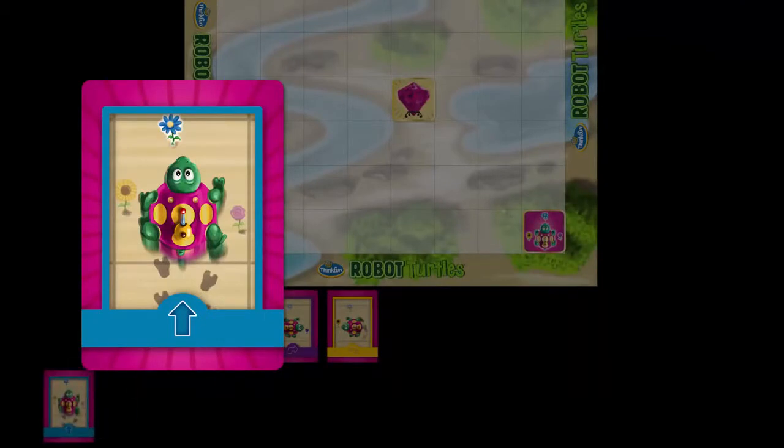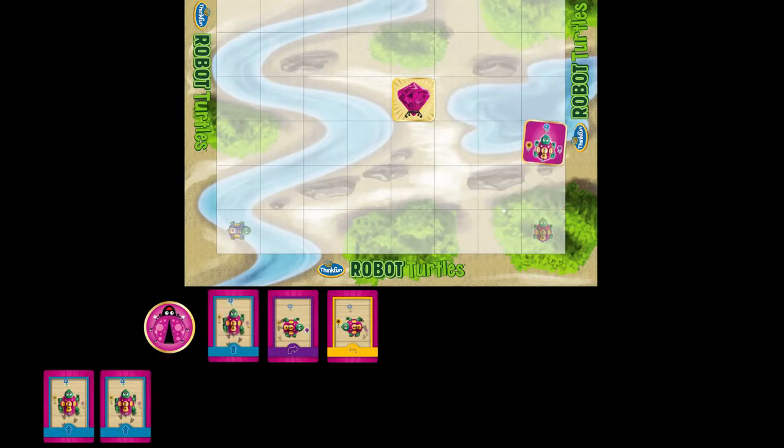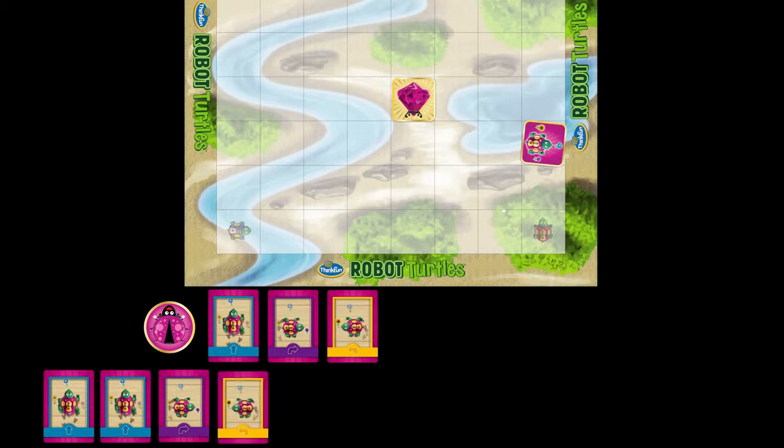Each kid puts down one code card, youngest player first. As soon as they do, you move the turtle. Blue cards move forward, whichever way the turtle's pointing. Purple cards rotate the turtle clockwise, and yellow cards rotate the turtle counterclockwise.